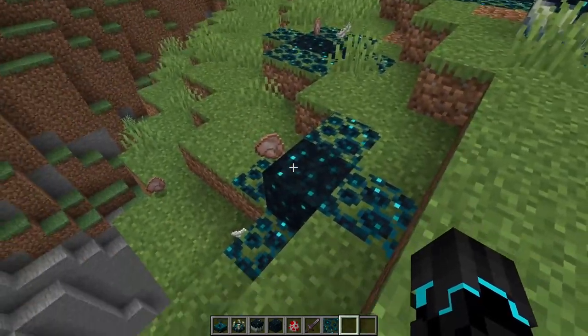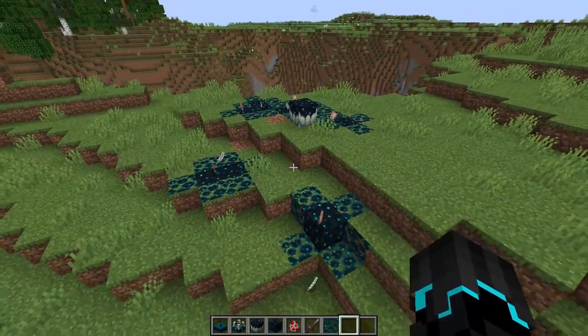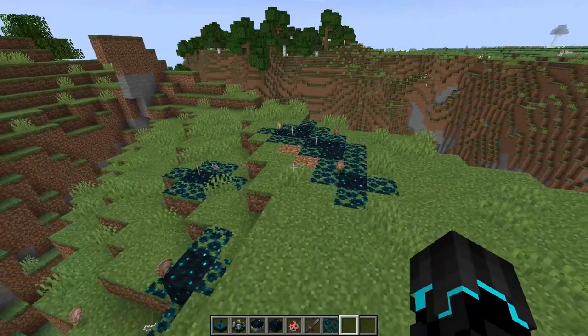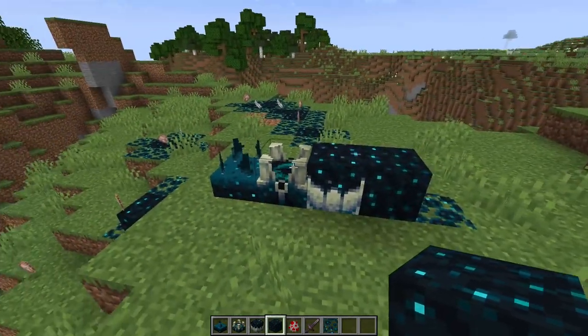From my understanding, this stuff will decay eventually, but as long as it's close to the catalyst, it's going to decay much, much slower than if the catalyst isn't there. Now if you're interested in picking up these blocks, you will be needing silk touch, and also the best tool for mining these things is a hoe.